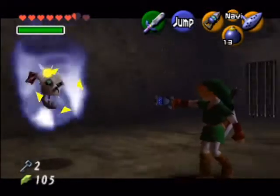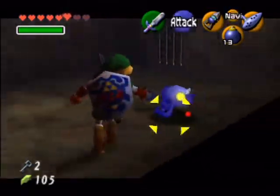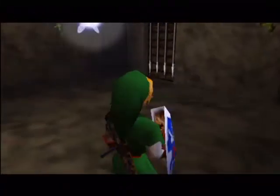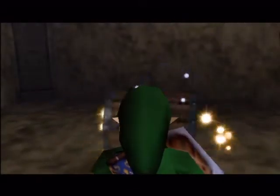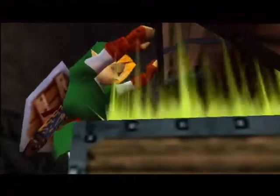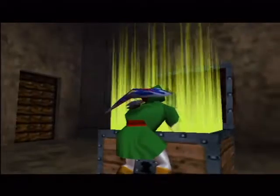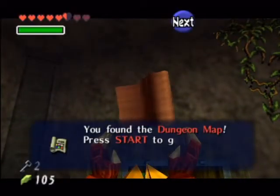There's another stupid bubble here, which I can hopefully kill. I hate these things. I really do. And they hate me, because they caused my game to crash. Killing that thing unlocks the door, but it also gives us a big chest. I believe this is the dungeon map. Pretty sure this is the dungeon map. It's pretty early in the dungeon.